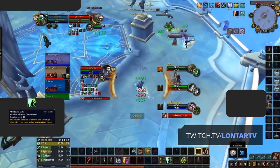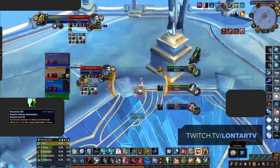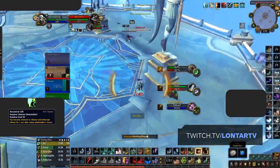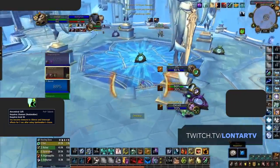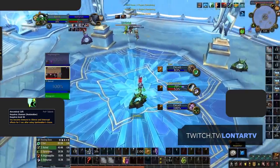Another talent you may want to consider swapping in is Ancestral Gift, which gives your Spirit Walker's Grace an Aura Mastery effect, allowing you to immune incoming interrupts for 5 seconds when used. You'll generally drop Sky Fury for this when playing melee cleaves against comps with plenty of interrupts, to better deal with all the interrupts used against you.